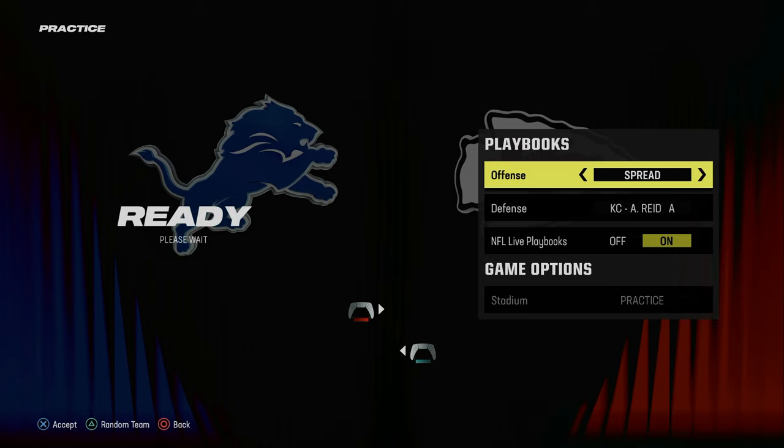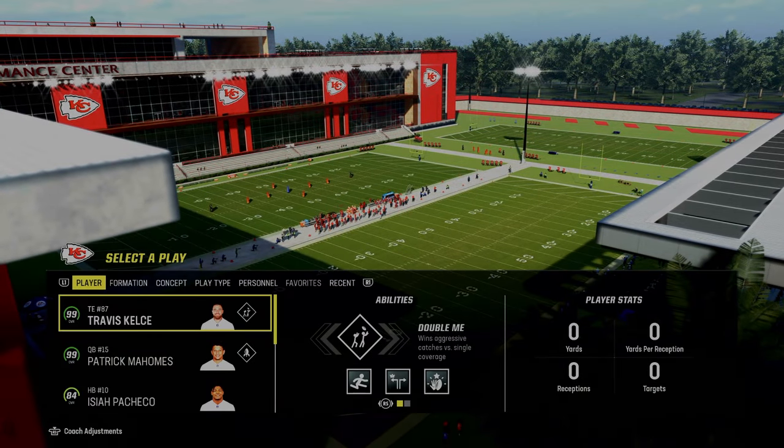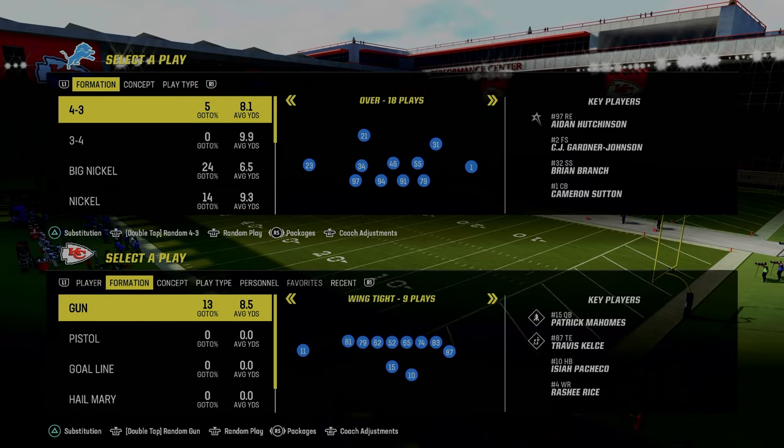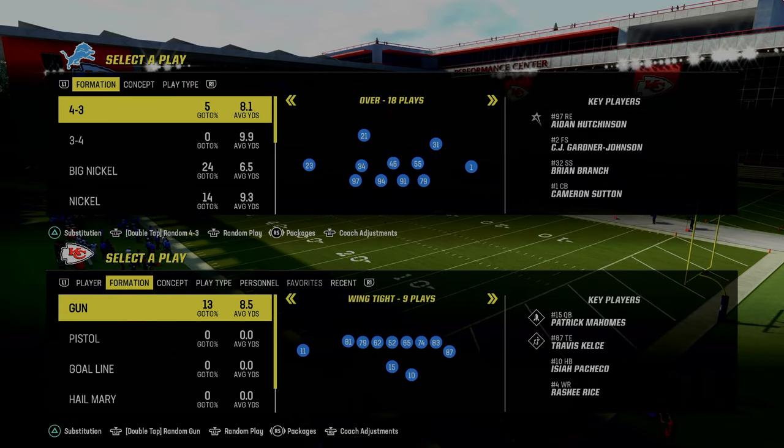Today's video we're going to be breaking down a full mini ebook out of the Gunspread Formation Man24. It's a fun little ebook because of how good the spread and RPO scheme is. This will work in regs, in mutt, and in CFM. There are some route combinations and play setups we're going to show you that are going to need Hot Row Master or Slot Apprentice, but the wholesale scheme can be run very easily without it.